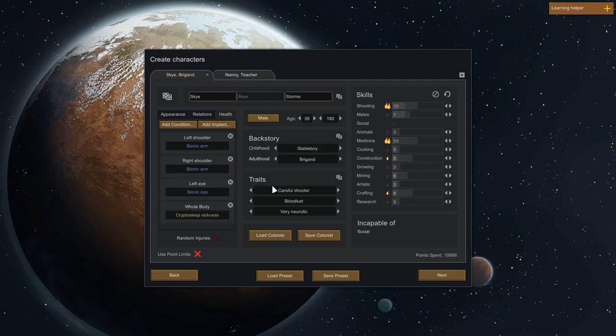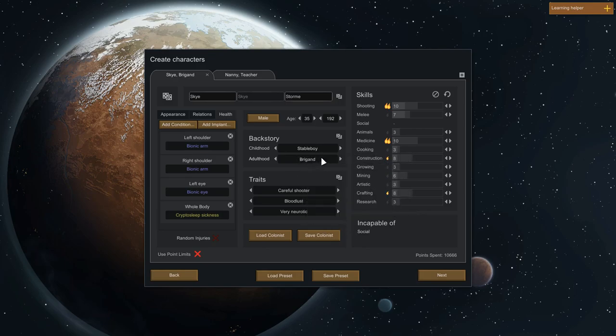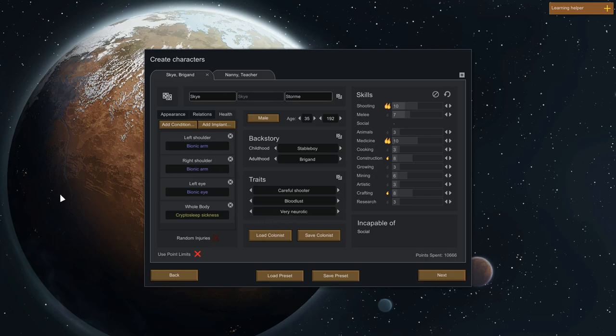To offset that I've done things like giving them both cryosleep sickness that they start with. I've kept the backstories the same — Sky was still a dung mucker who developed into a brigand. I've tried to develop their traits in line with their characters. In the last series Sky was a careful shooter and Nanny was a fast walker and neurotic. I've now made them both very neurotic because they're embarking on a criminal career again — they're going to be very nervous. They get a global work speed bonus but a very big penalty to the mental break threshold.